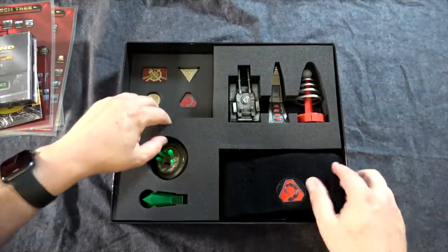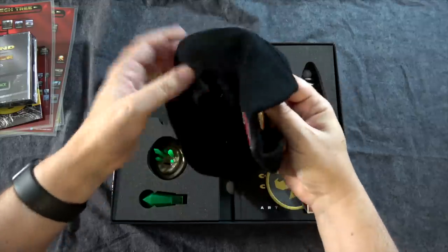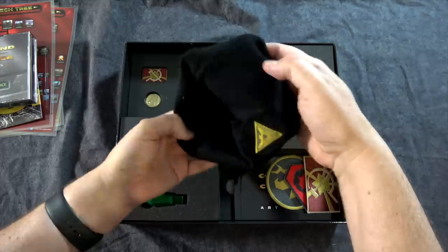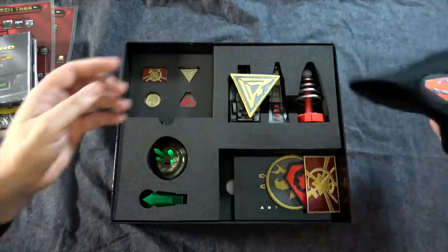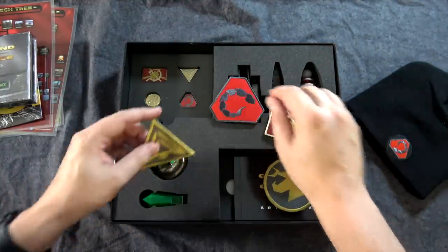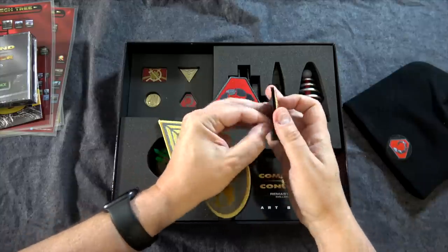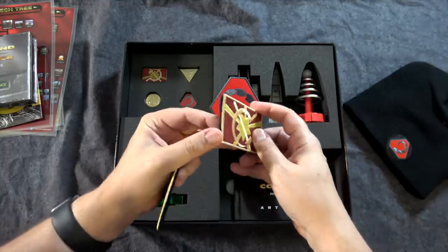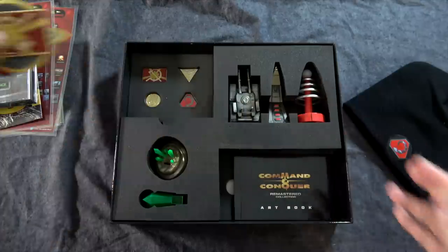And there are the pins. Then we got this beanie here — looks like it's reversible. I'm not much of a beanie guy; I typically don't wear hats, but yeah, that's cool. And then we got some patches here for the different factions. They seem kind of thicker than normal — it's got some Velcro there, so you could iron it on to a jean jacket or something like that and pull it off to clean it.